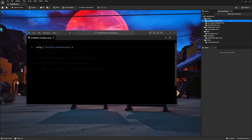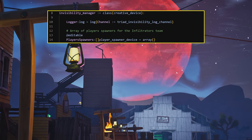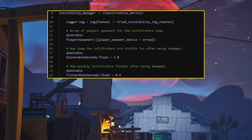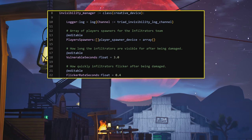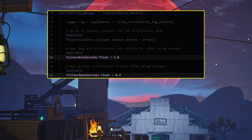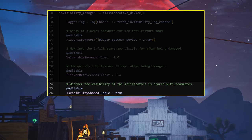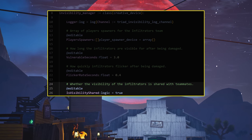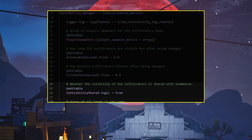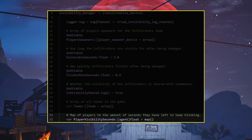You'll need to add the character's path at the top. For your Invisibility Manager, you'll need an editable array of player spawners, and editable floats — Vulnerable Seconds and Flicker Rate Seconds. While an int refers to an integer, floats let you use decimals for finer control when needed. You will also need an editable logic field called Is Visibility Shared? This is the setting that, when true, will make the flickering occur for all Infiltrators. Finally, you'll need an array of all teams in the game and a variable map, Player Visibility Seconds.